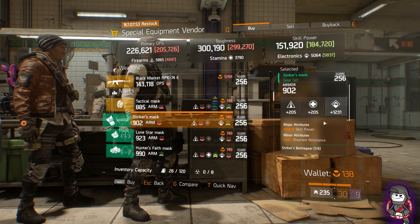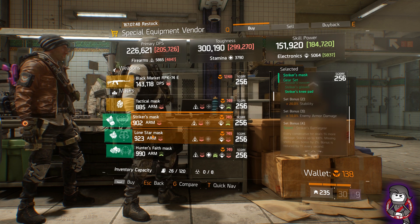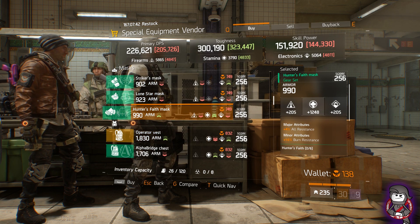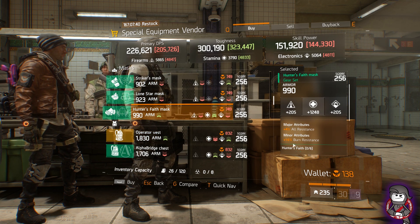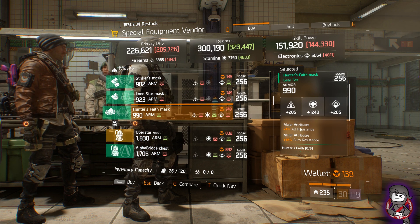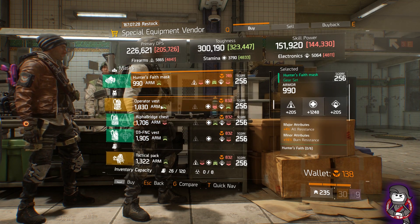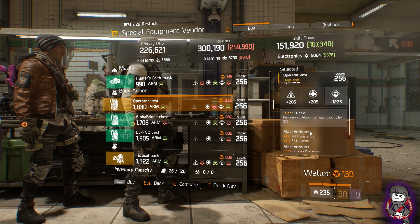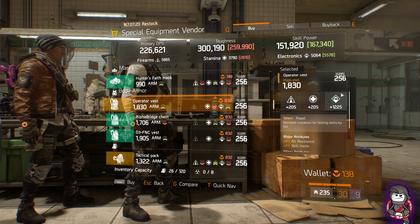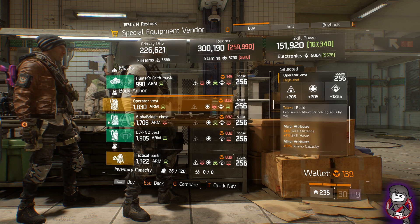Attack Mask Enduring — garbage. Striker Mask with Skill Power, Disorient, and Electronics — not that great. Lone Star 923 with All-Resistant and Disorient — not good. Hunter's Faith 990 with All-Resistance, Burn-Resistance, and Stamina — this is not bad. Pretty high armor at 990. Roll off all-resistance for skill or crit chance, something you want — not bad for Hunter's Faith users. Rapid Chest Piece with All-Resistance, Skill Haze, and Diamond Capacity — not bad. It's 1225, a little low, but roll off all-resistance for health and you've got a decent Rapid Chest Piece.